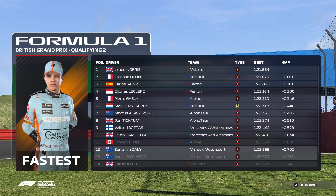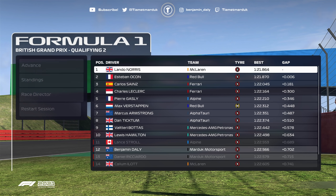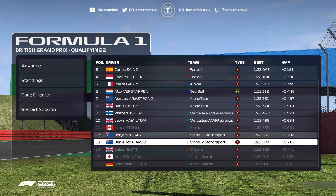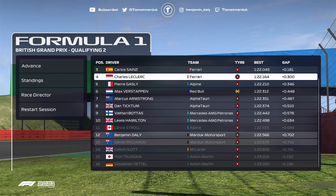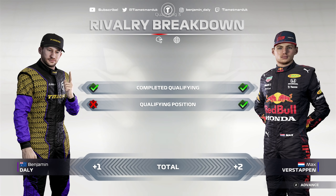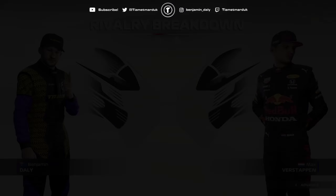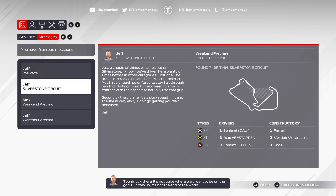I wasn't expecting Q3, but what I wasn't expecting was my teammate Daniel Ricciardo to be down there with me in 13th place. Remember, we have the best car on paper and we're 12th and 13th on the grid for the British Grand Prix — seven tenths off the pace. That is not the kind of performance you want to be expecting from the defending champion. The race is still to come. We are always faster in the race. I'm not worried about myself getting through, but Daniel is going to have a tough time overtaking cars being that far back. We need the points for the constructors.